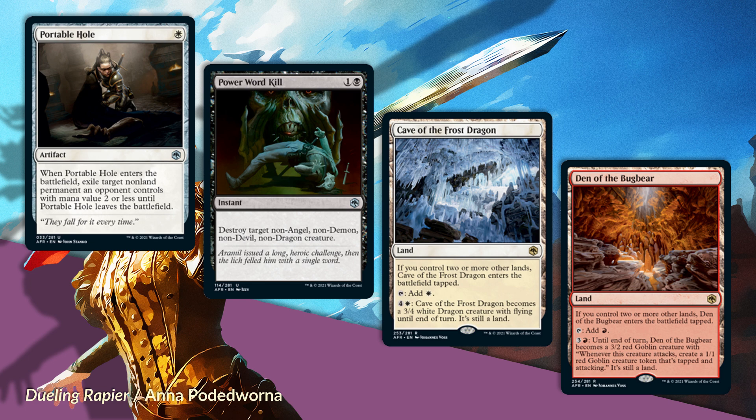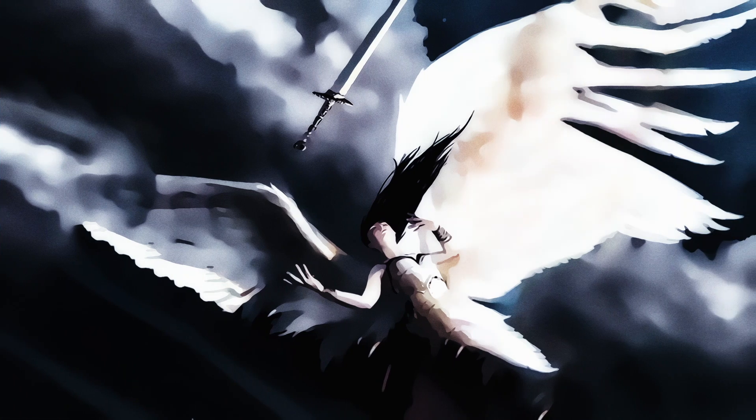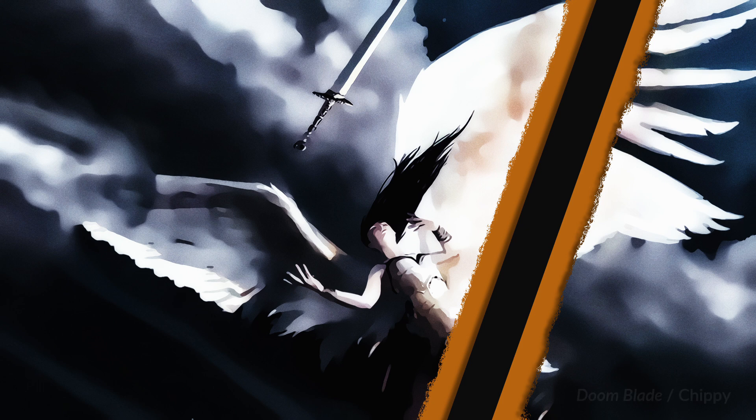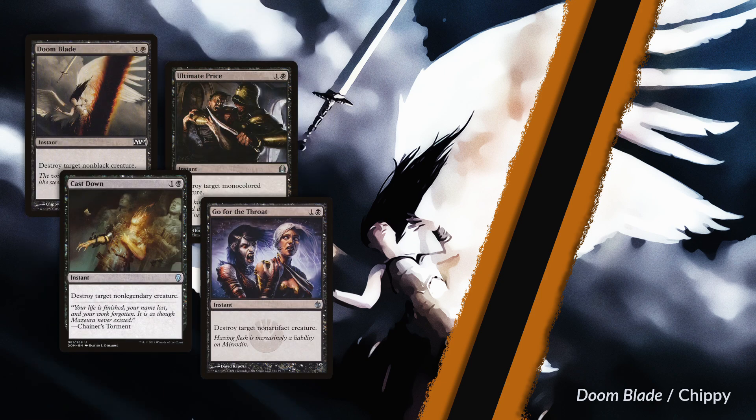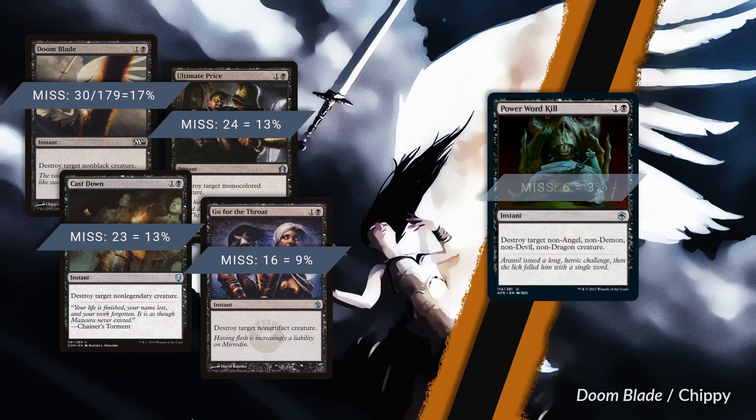Next up, we've got a black uncommon: Power Word Kill. It's one and a black for an instant. Destroy Target Non-Angel, Non-Demon, Non-Devil, Non-Dragon Creature. That sounds like a lot of caveats—a whole long list of things that it doesn't hit. But despite the wordiness of that list, this card actually doesn't miss on a lot. This card hits a lot. I've run some numbers on various Doom Blade variants and their efficacy in Alaesis.